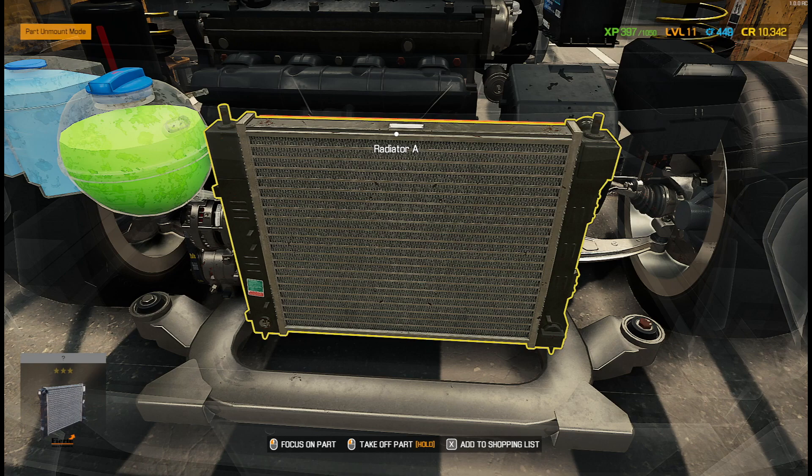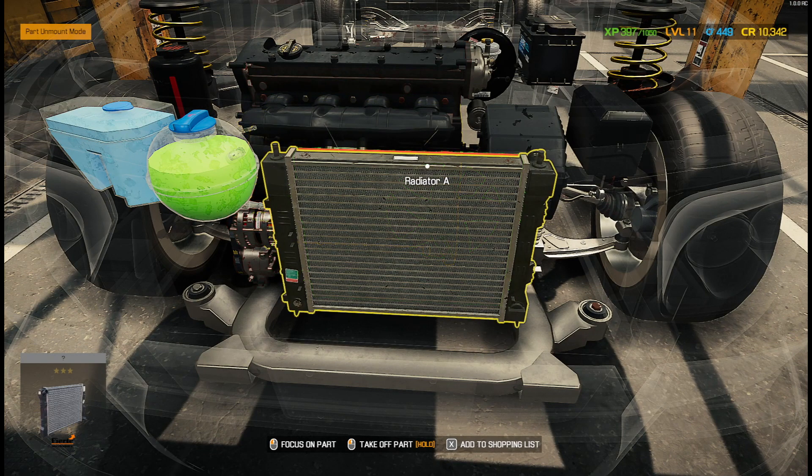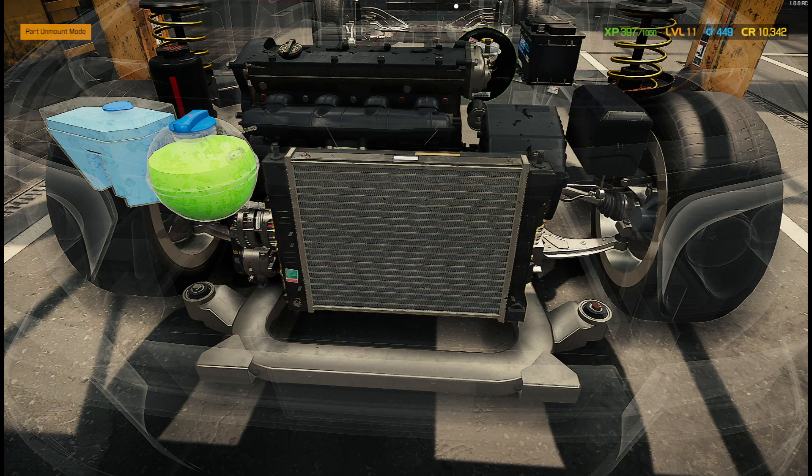Older cars are going to have Radiator C's; more modern vehicles have the big containers, so they're easier to find. Don't forget: when it comes to Radiator C, drain the radiator before removing it — or at least drain it so it's got clean fluid in it. My mentality when playing this game is: straight under the hood, take the hood up, and drain all the liquids out.